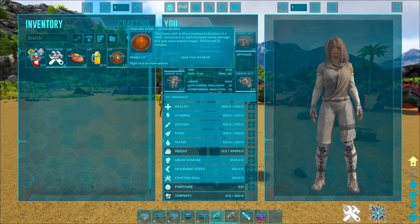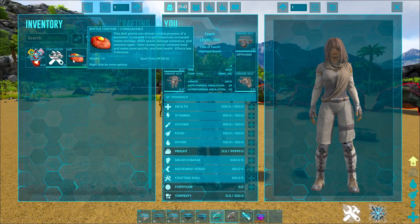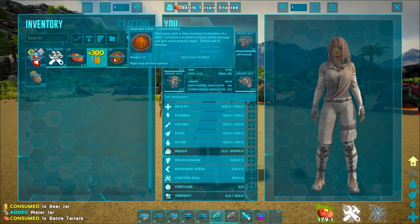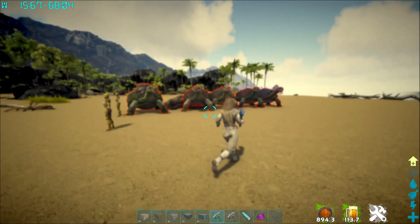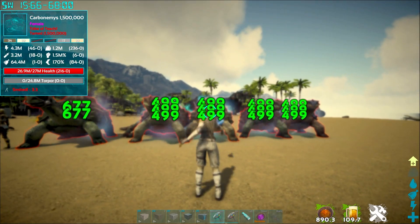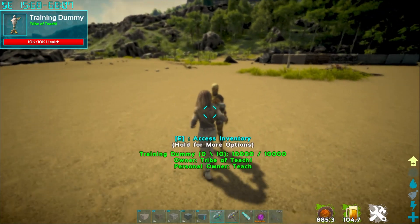What you're also going to do is take three things: the Enduro Stew, Beer Jar, and Battle Tartar. All three of these things increase your melee. This is official level damage — so this is what you would do on official. Now, just so you can see, the lightning effect does not get a boost from this. The throw effect does not get a boost from this. However, the swing itself — let's show you.